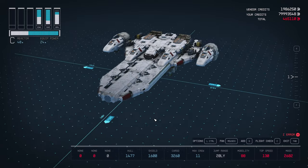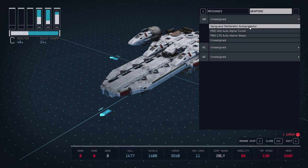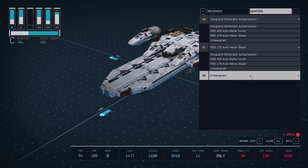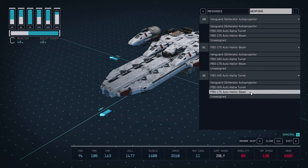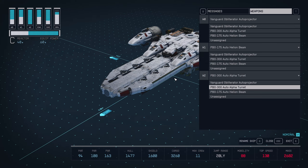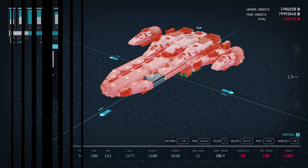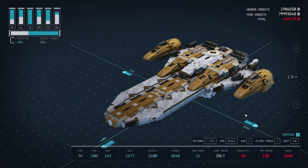Now that the ship is assembled, we just need to assign our weapons. I'm going to assign my auto cannons to the W2 slot, and the others can be assigned wherever you want. Now let's rename our ship and change out that factory color for something a little bit more interesting. I'm going with kind of a white and gold motif here, but you can make it any color you want.